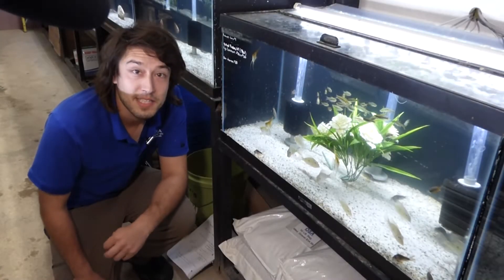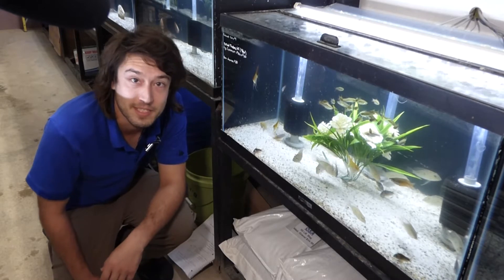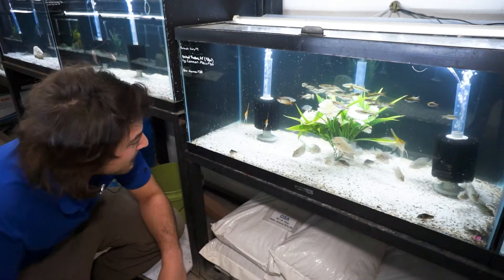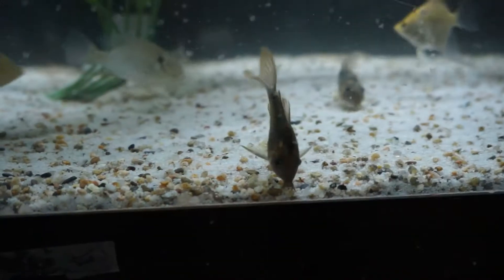How's it going OSA, Taras here and we're going to be talking about one of my favorite freshwater community fish families. This is the Callichthyidae, the armored catfishes. You know them as the Cory cats though, and that's because their most charismatic member are these guys, members of the Corydoras genus.